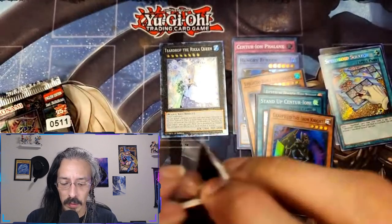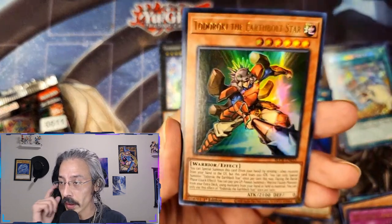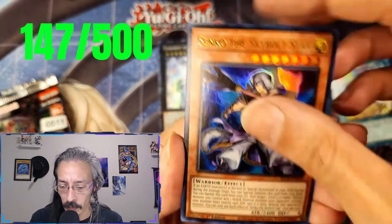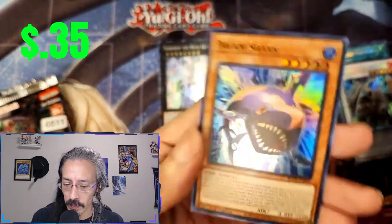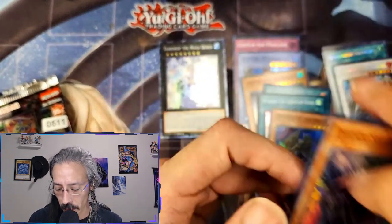Remember guys, if you're still here and you haven't subscribed yet, make sure you hit that subscribe button — I open up tons of cards. Doom Kaiser Dragon for our secret, and Dream Shark and a DD Crow — we always like seeing DD Crows as well.